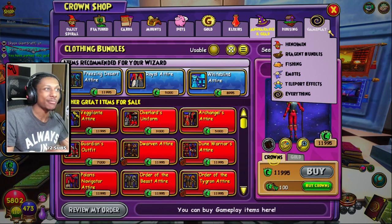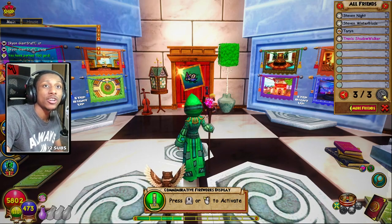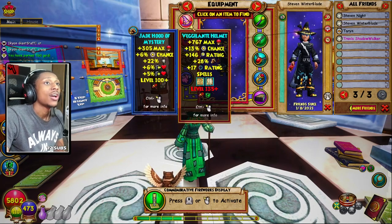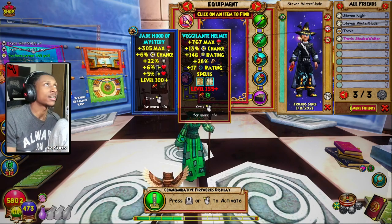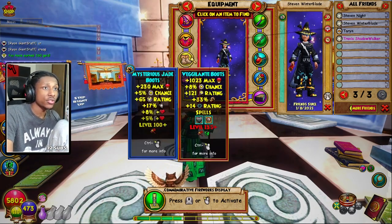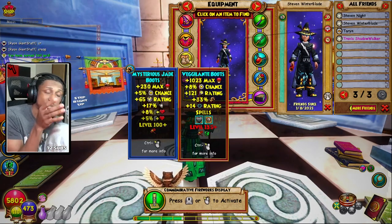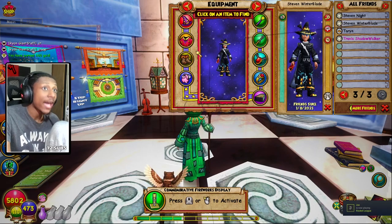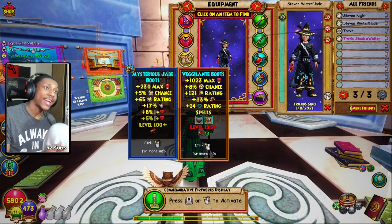You could rock this entire set with any school you desire and probably get more damage than Dragoon for your specific school. For example, as an Ice Wizard: the Dragoon hat for ice gives 24 damage — this hat gives you 4% more. The Dragoon boots give 30% damage — these boots give 3% more. That's 7% more damage than the Ice Dragoon gear. And the Dragoon amulet for ice doesn't give any damage, so this would definitely be a better set for full damage on Ice, Life, Balance, or even Death.